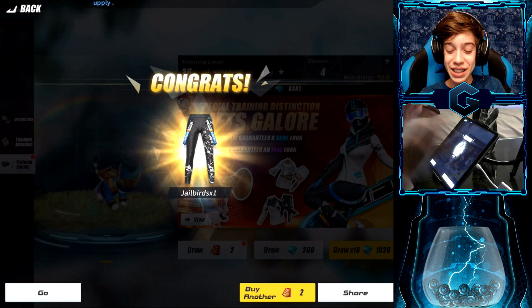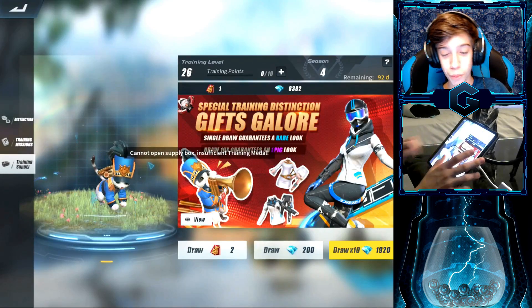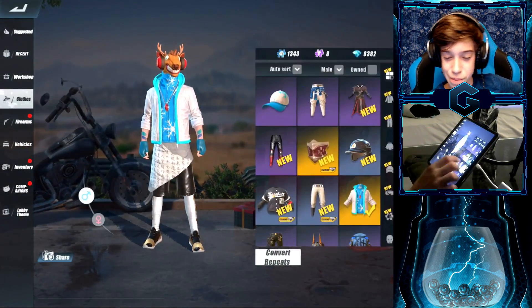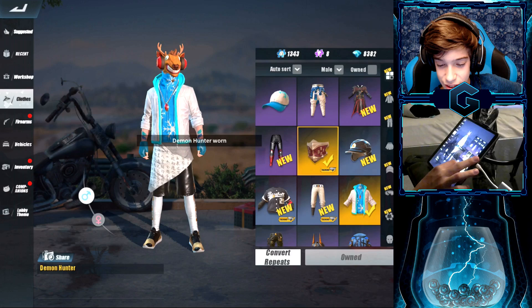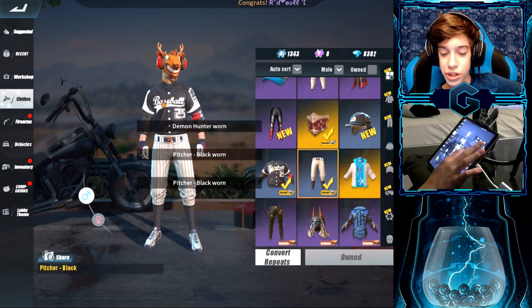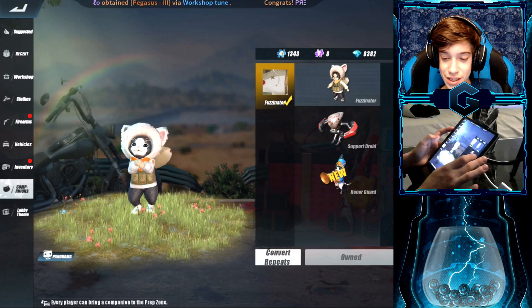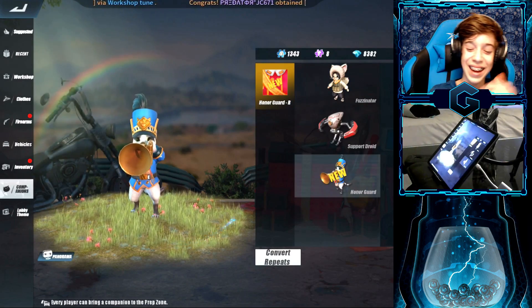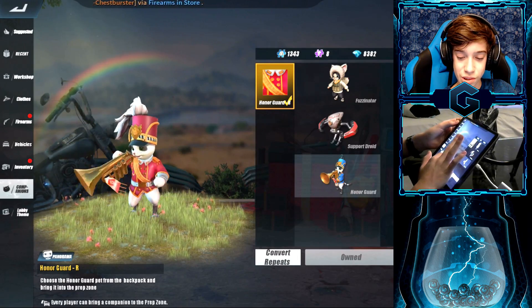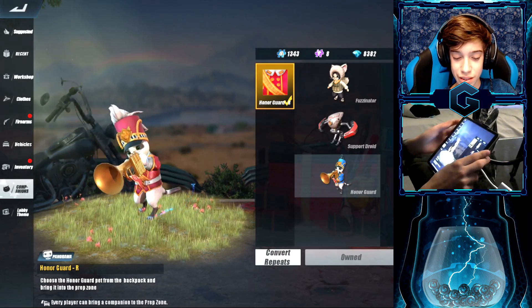Literally everything we're getting right now — well, not literally everything, but okay we just got some garbage there. Oh my god, this is insane! I gotta put some of this on. Holy crap, they added a lot of new stuff. Whoa, wait — when did I pull that? Oh, this is all the battle pass stuff. Oh my god, look at that — the Honor Guard! I'm gonna screenshot that.